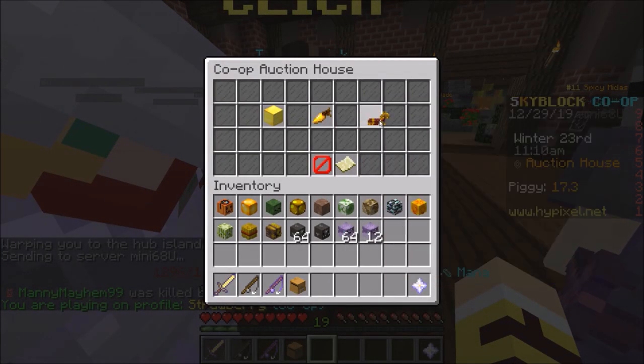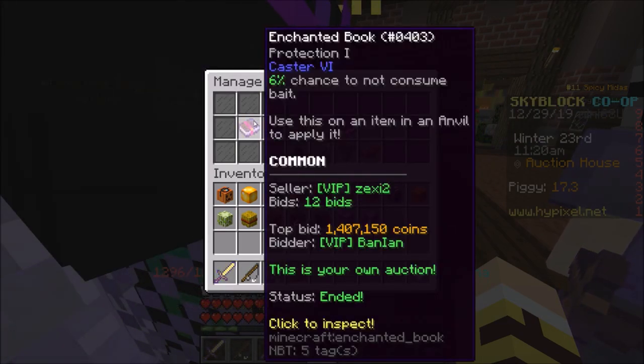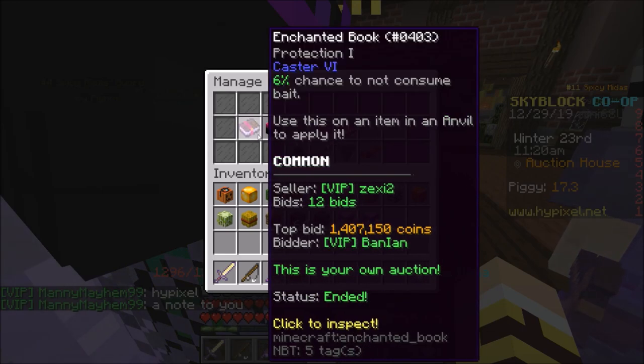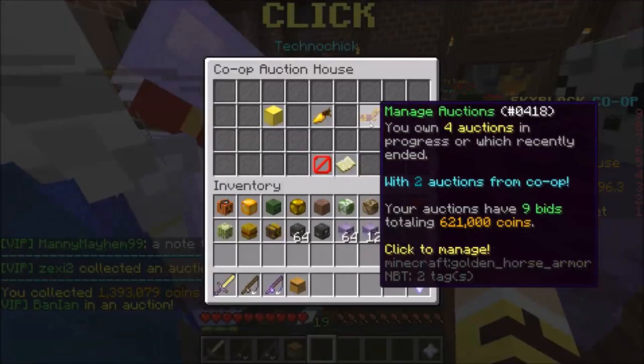That's actually a lot of money. What gave us that much money? Caster books — so caster books, I recommend it. If you're doing fishing, use carrot baits. That's a really good money-making source: 1.4 million. I know it's really hard to get the caster enchant.